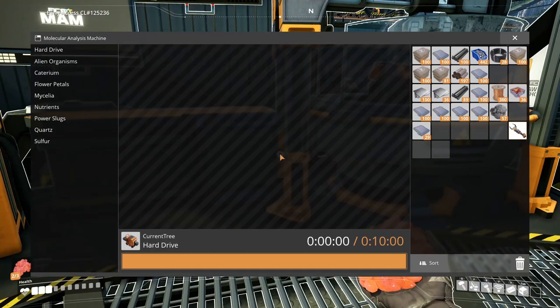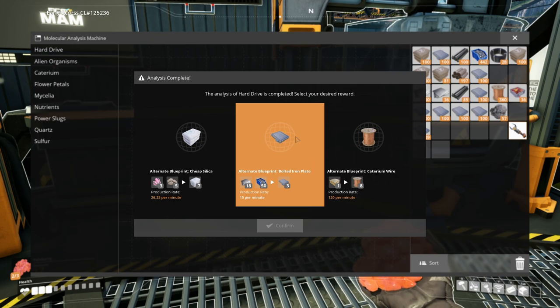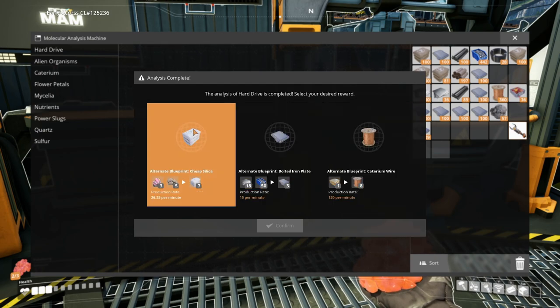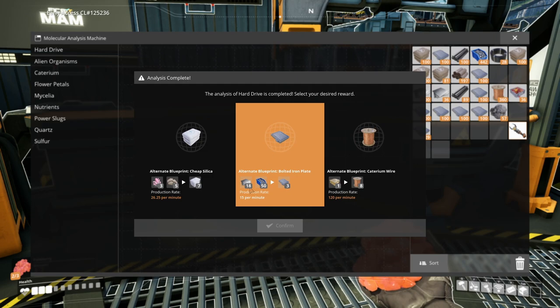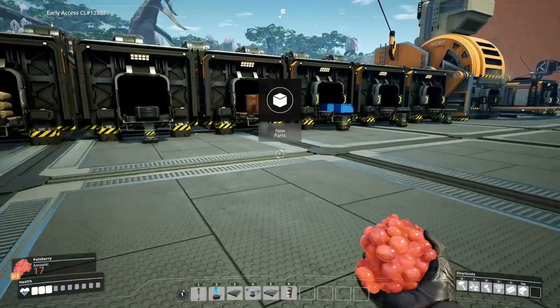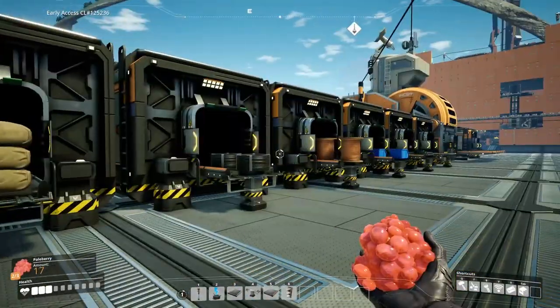We have the option of making copper wire through caterium - useful. Silica through limestone and quartz - we don't need that just yet but it'd be quite good later. Then there's this alternate recipe that uses 18 plates and 50 screws to create three bolted frames - as opposed to 6 plates and 12 screws to create one. So this can make 15 per minute. This is going to be a really good one once we open up the faster belts. Let's go for that one. We're going to need to find a bunch more hard drives because there are some really useful alternate blueprints, especially once we start messing around with oil and fuel.